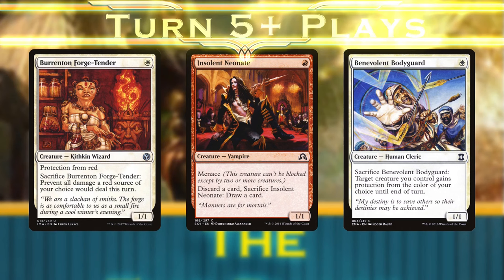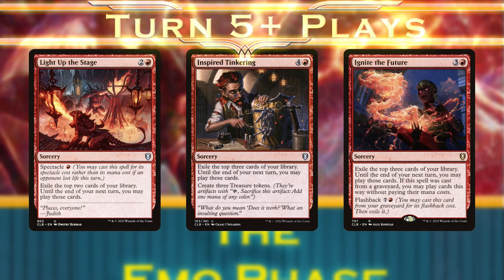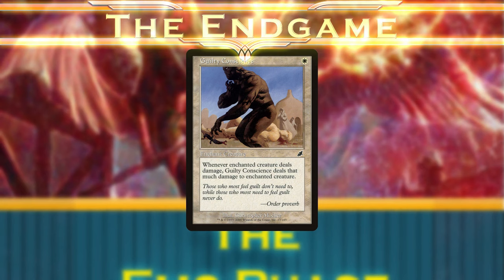Turn 5 we flash in Avacyn on an enemy turn, preferably the turn before ours, sacrificing one of our rattlesnakes and transforming on our next upkeep, or we'll flicker her to protect the rest of our board. Then, if we still don't have our win together, we'll dig through the deck with Light Up the Stage, Inspired Tinkering, and Ignite the Future, finally cultivating a combo win with any of these Punisher cards in conjunction with Guilty Conscience. Then we pop another creature and flicker Avacyn for indestructible to cross the finish line.